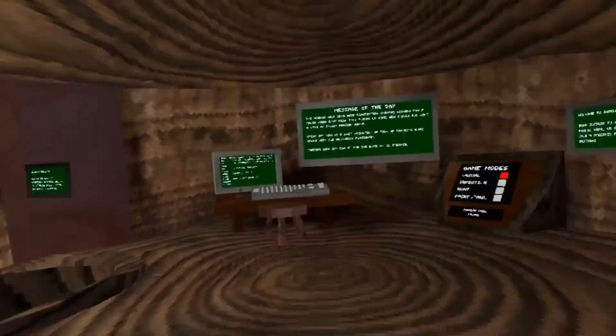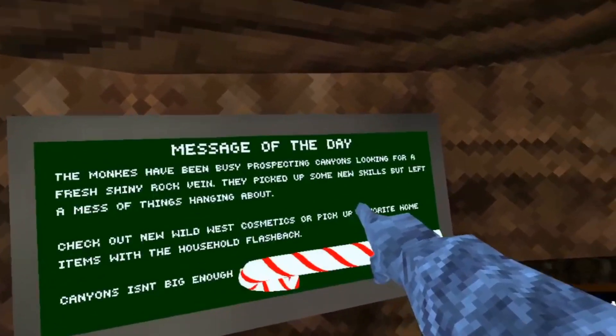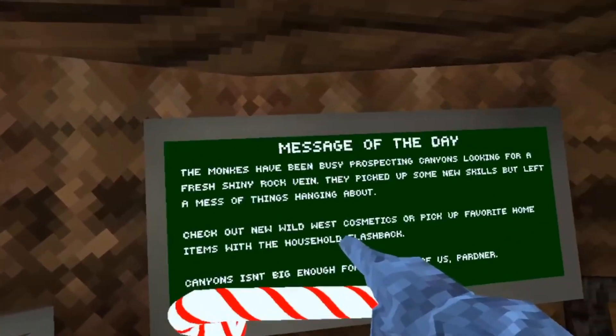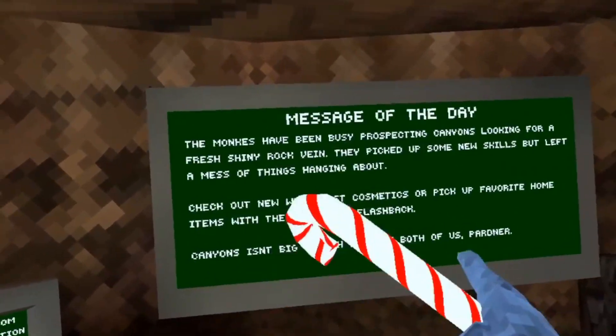I just logged into Gorilla Tag and noticed there was an update. The monkeys have been busy prospecting canyons looking for a fresh shiny rock thing. They picked up some new skills but left a mess of things hanging about.